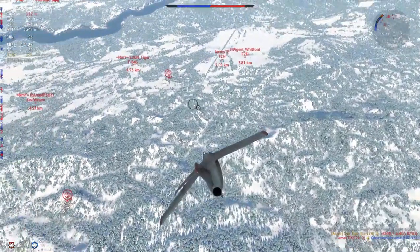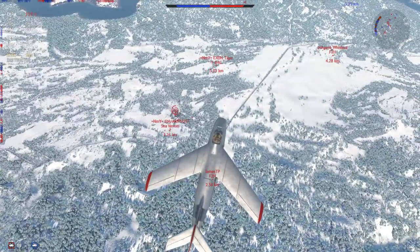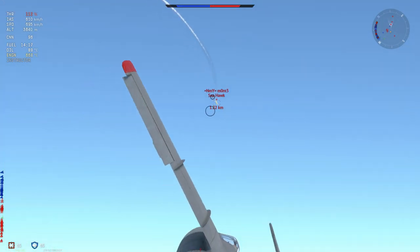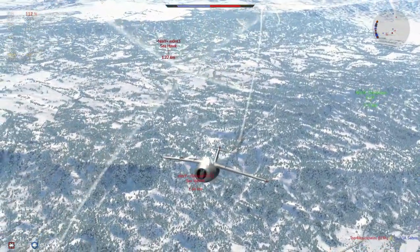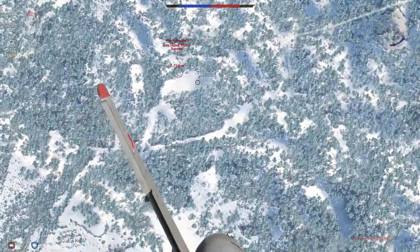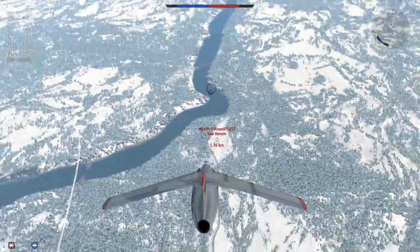With that dogfight out of the way, the enemies have all decided to go to the deck, which is great for me - except for this Seahawk, which poses the biggest threat because of those AIM-9Bs. You have to be really careful of who you're dogfighting, and whilst you can dodge them fairly easily I seriously don't want to risk it. It turns out it's an FGA 6 anyway and doesn't have missiles, so I just have to be careful of his maneuverability and energy retention. That was really really risky and really really stupid of me.